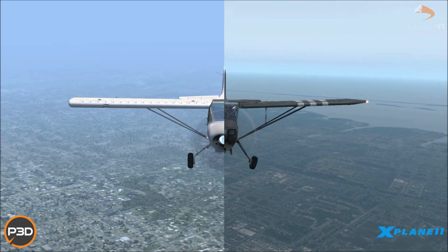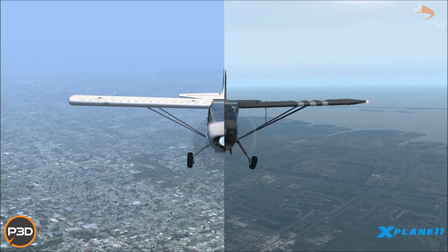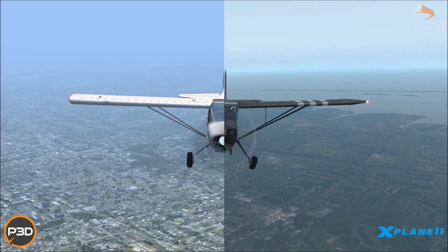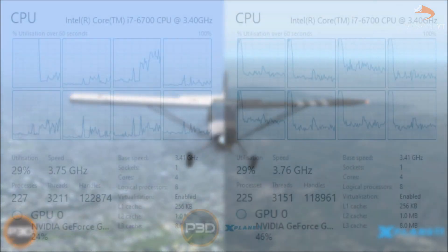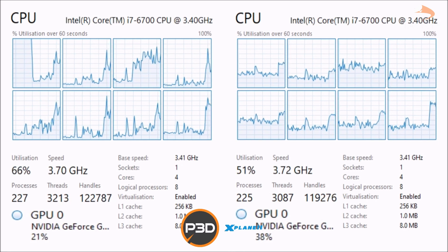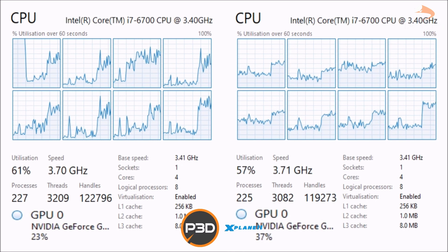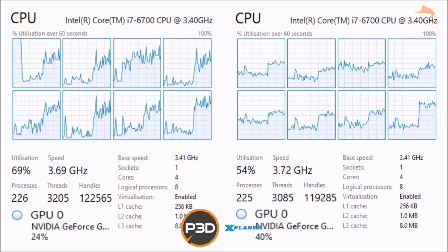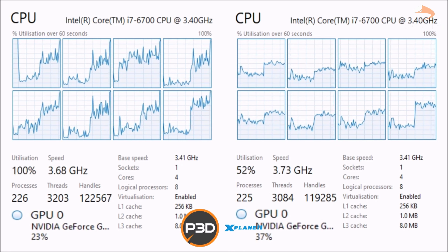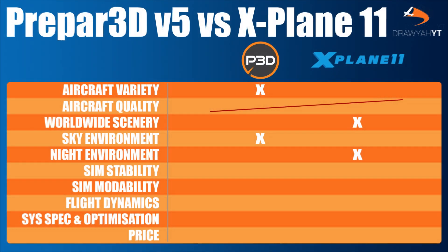Stability is what we'll be looking at next. Both X-Plane 11 with Vulkan and Prepar3D version 5 have seen massive jumps in their optimisation, with P3D especially improving on its CPU-GPU mix and RAM usage — something previous versions were limited in due to its 12-year history as a 32-bit platform. Making the 64-bit transition has minimised crashes. X-Plane 11 also enjoys the benefit of being a 64-bit platform from launch, while Laminar Research owns all of its source code, meaning their port to higher-bit systems is a lot cleaner and very stable. It is now fairly safe to say that both simulators are rather equal in allowing you to complete a full 8-hour long-haul flight without freezing or error messages.